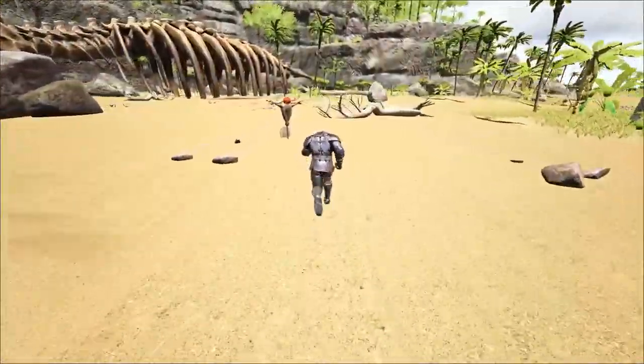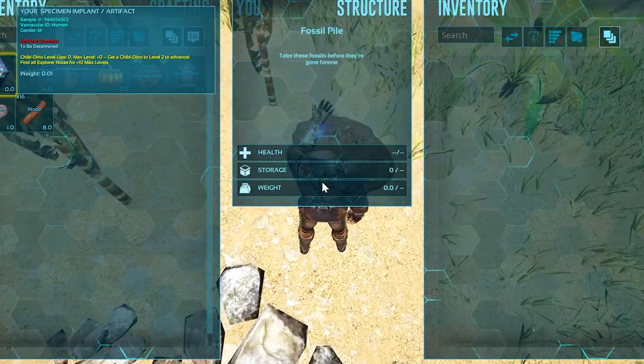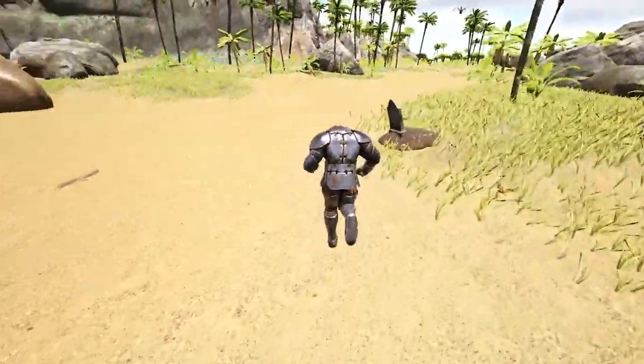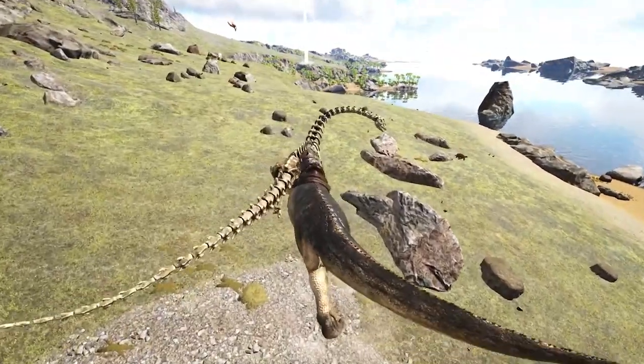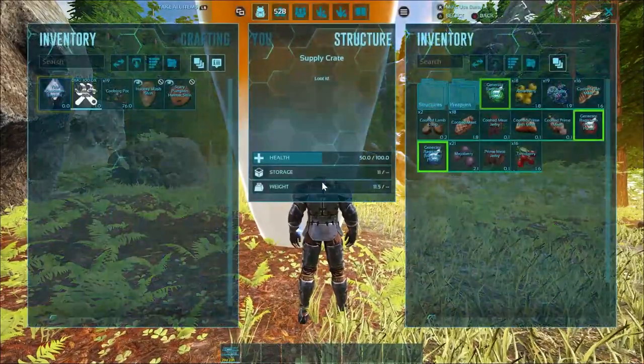To get the ingredients to make chibis and skins, you will need to go on a walkabout. As you walk around, gravestones, scarecrows, and pumpkins will slide up out of the ground for you to loot. To get dino bones, find bone dinosaurs and kill them — it's that simple. Keep an eye out for special candy corn drops as they give awesome treats.